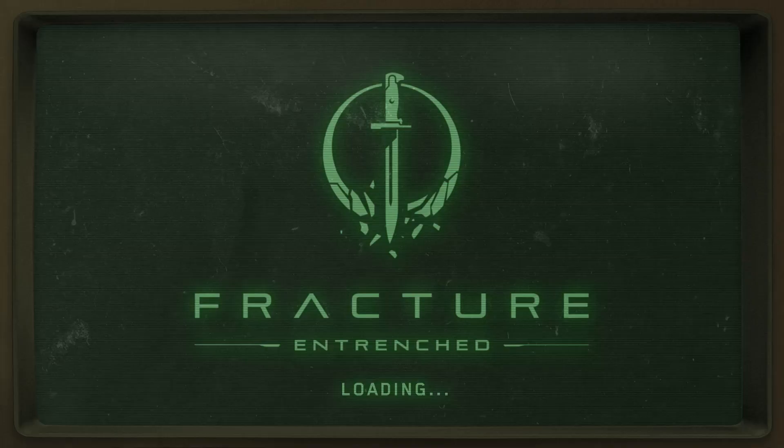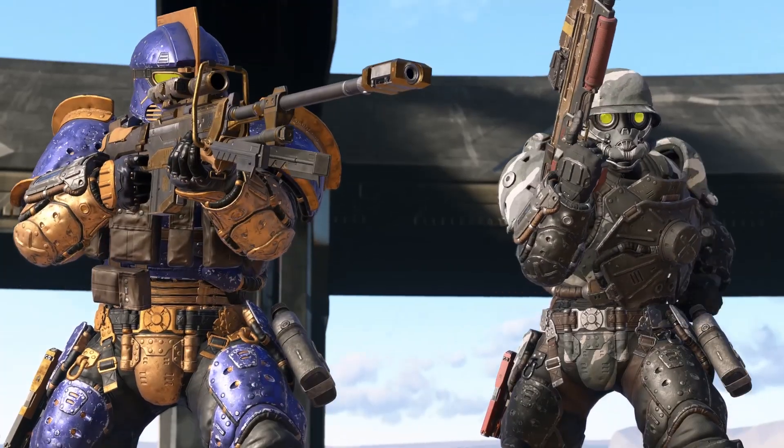It is worth noting at the onset that the Eagle Strike armour is part of a Fractures Event armour core, meaning it's from an alternate universe interpretation of the mainline Halo universe.